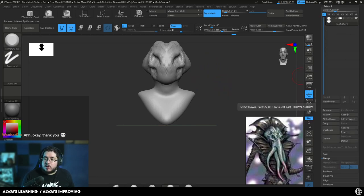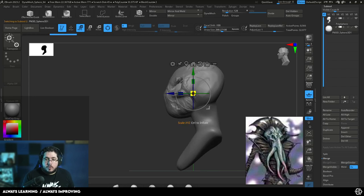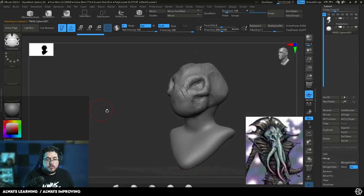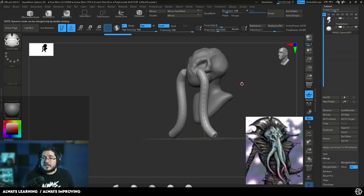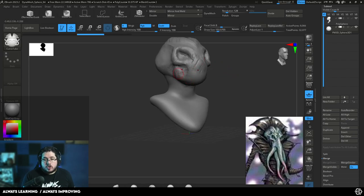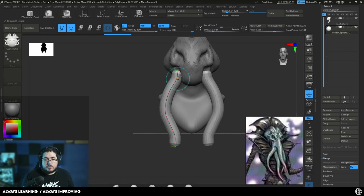What I'm going to do instead is go to Subtool and append a new sphere — append sphere. I'm going to make that sphere very small, and then use a very cool brush called the Curve Brush, specifically Curve Tube. This brush is really flexible because we can just draw and generate a curve. If we press the X key we get symmetry, and we're ready to get this sort of effect. I'm going to draw one curve right here to draw the first side tentacles.